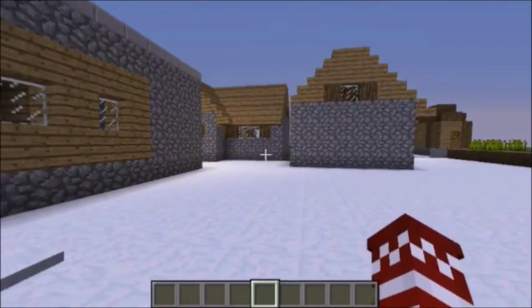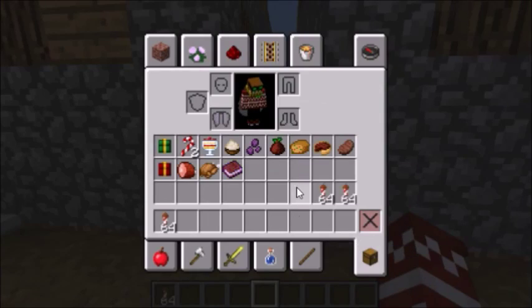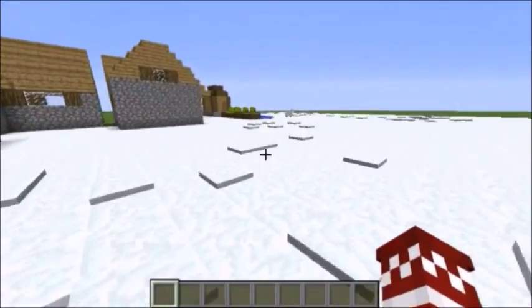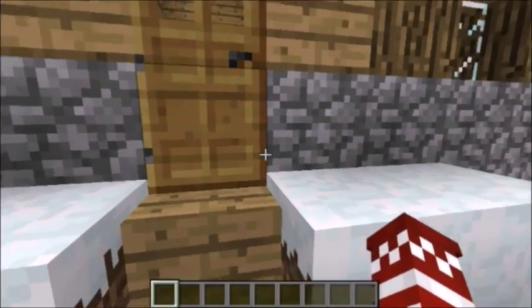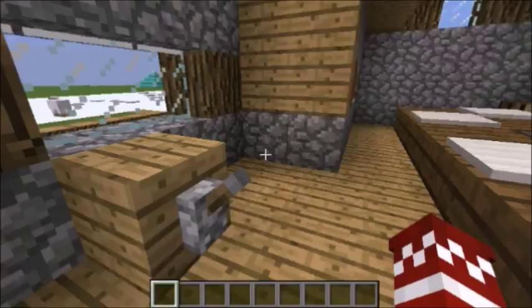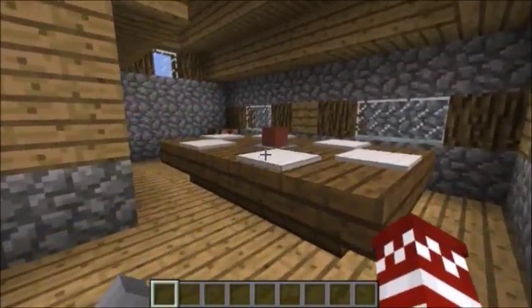Today we have two quick little new year's themed builds. The second one I think everybody already knows - it's the item bound thing. But the second is actually something I saw on Magmamusen's channel - link in the description. He made this a few years ago, it's called a New Year's Eve party bomb. I thought it was really cool, I asked somebody to help me out with redstone, and made a few tweaks.